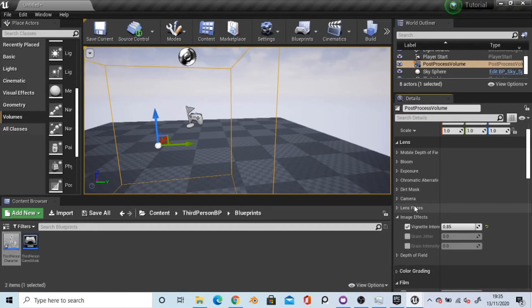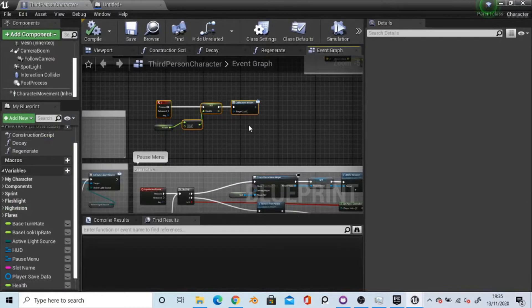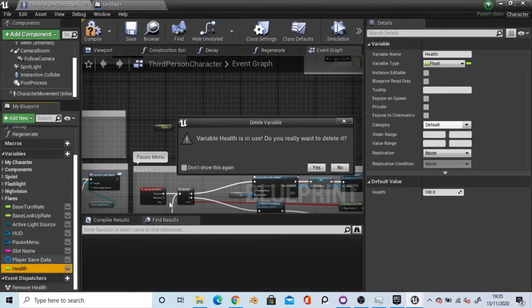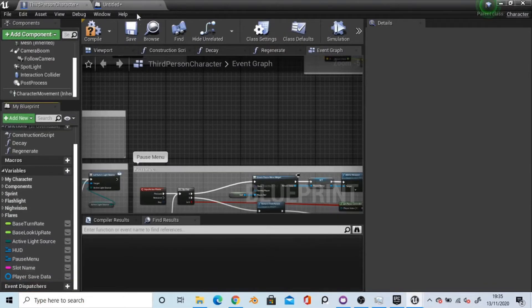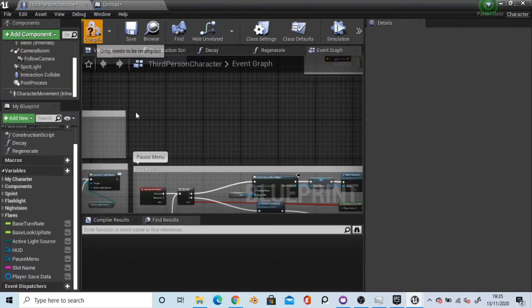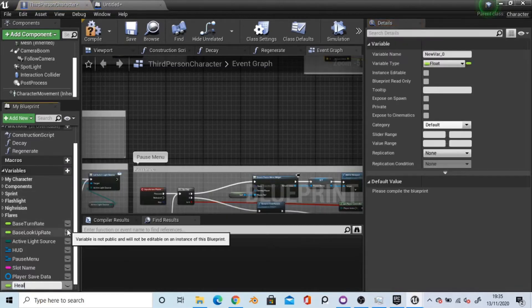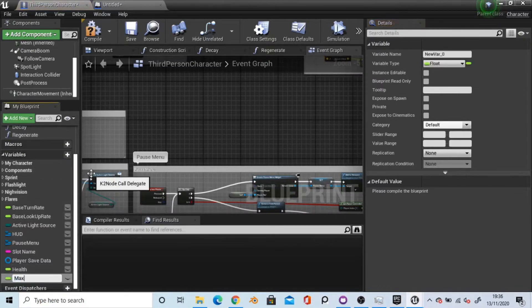As you can see this is a highly customisable way of doing things. So if I go to my character blueprint, I'm just going to set up health and an event dispatcher. In the third person character blueprint, I'm going to add a variable called health and another one called max health.